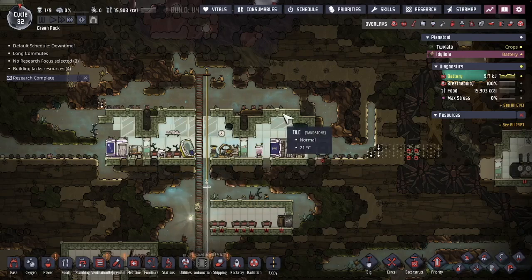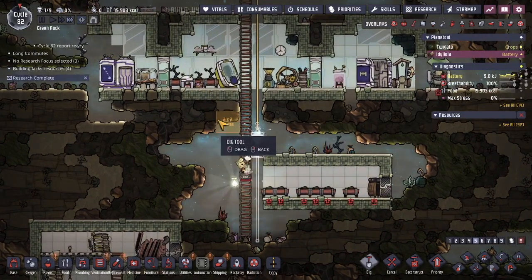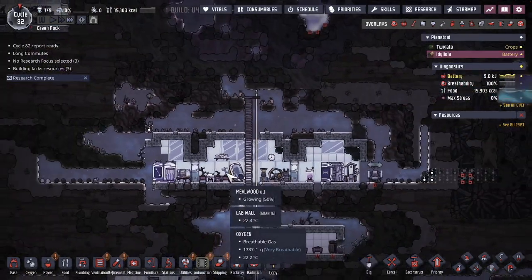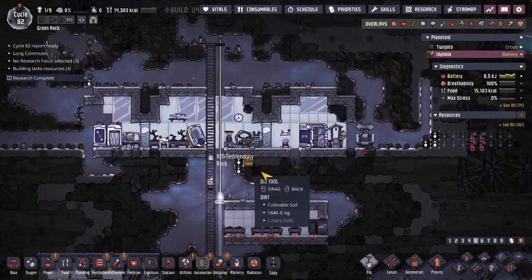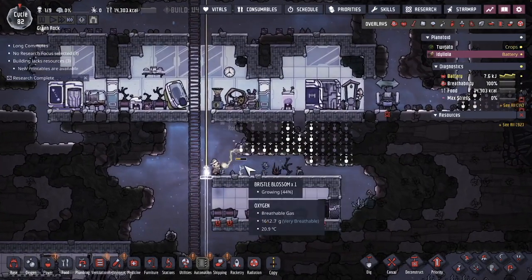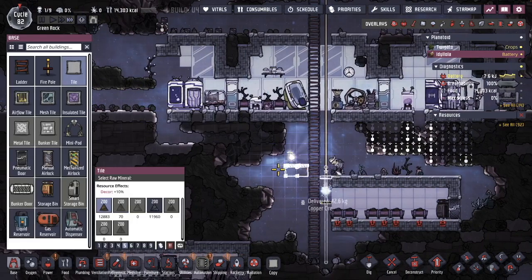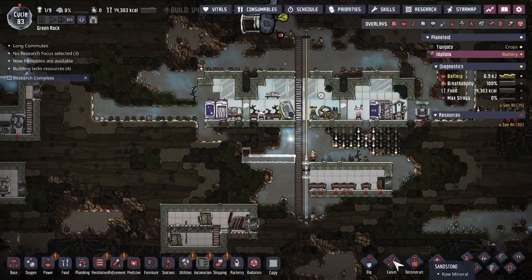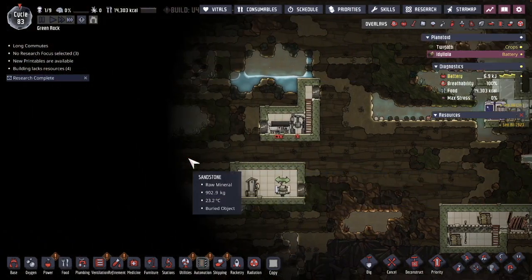Hello and welcome back to me playing Oxygen Not Included. In the last episode I sent Pilot over to this world and they were able to set up a little bit of oxygen production and food — two key things that you need for the dupes. In addition to that I'm going to get them to start building a base with some comforts to up morale, and I had to think about what I'm going to do with missing thimble reed seed because none exists on this asteroid that I've teleported to.